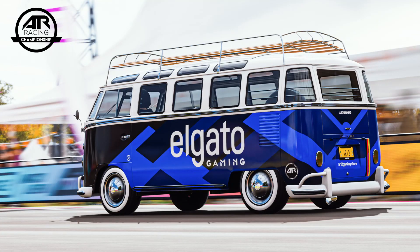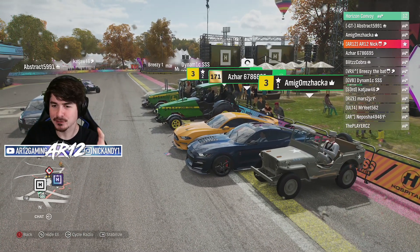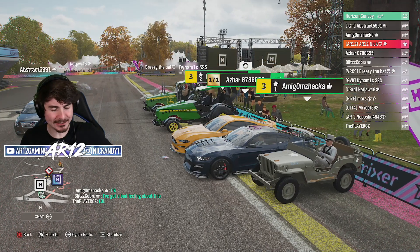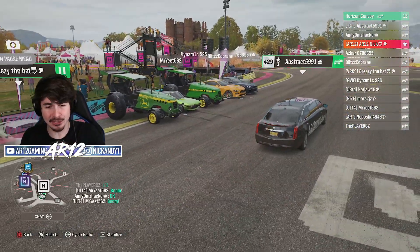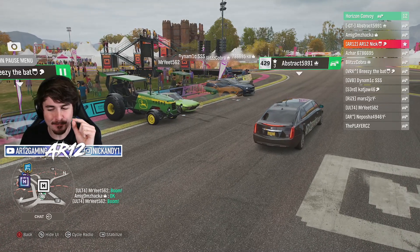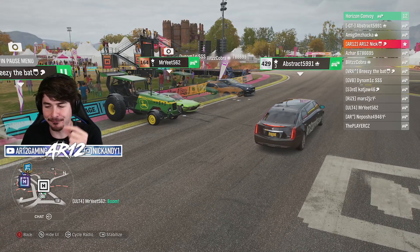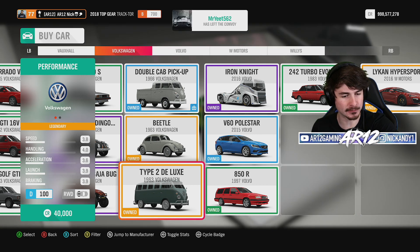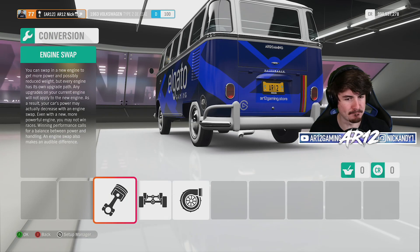This is what we're going to be driving today — the Elgato-sponsored bus. DJ has gone in and absolutely smashed it building a paint job. Racers, go and jump in your VW bus, download DJ's paint job, and then build your bus up into S1 875 class. This is the bus we're going to be running — it's the 1963 Volkswagen Type 2 Deluxe, the Volkswagen minibus.